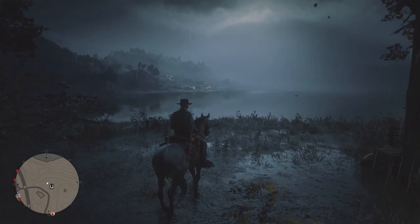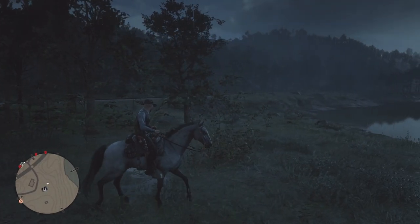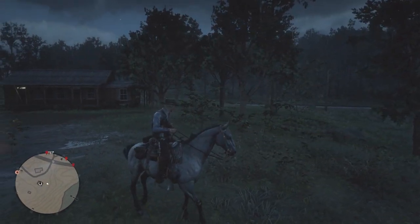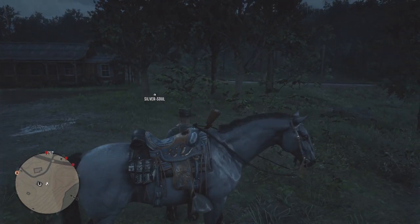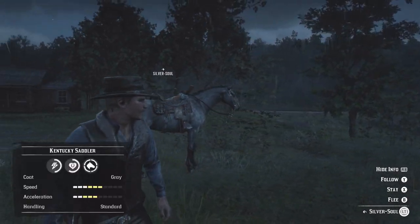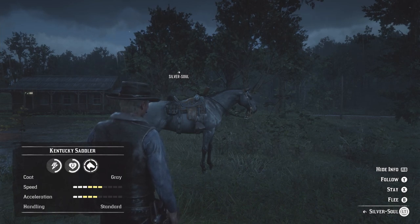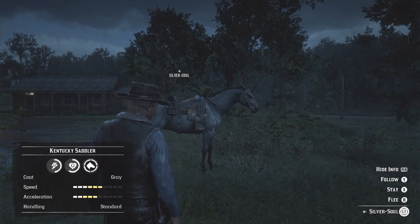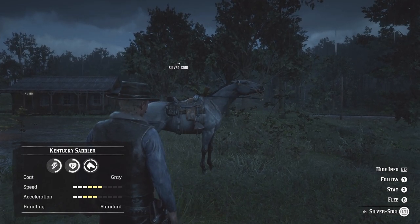Welcome everyone to the first part of our new series: Red Dead Redemption Online, every horse. We are starting with the first horse on the list, the gray Kentucky Saddler. Its base stats are three health, two stamina, three speed, and two acceleration at level one bonding.